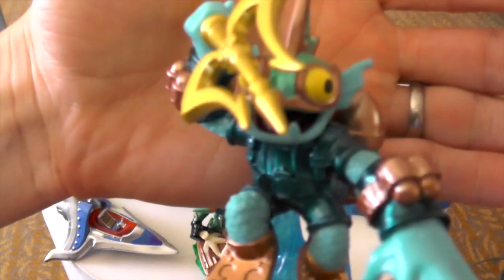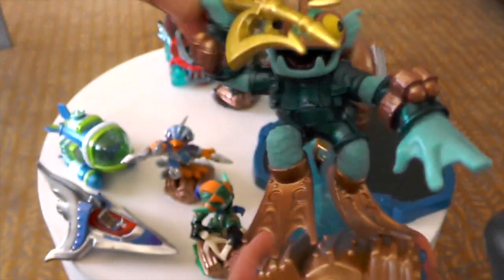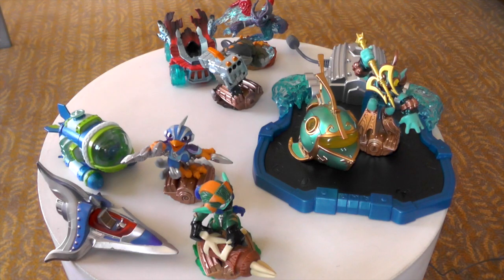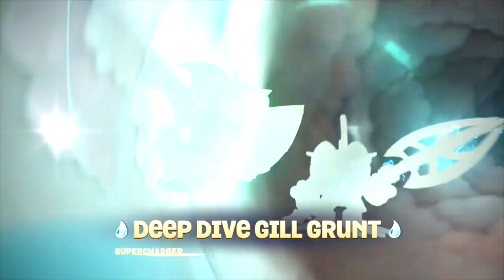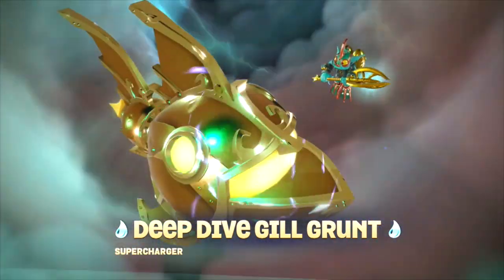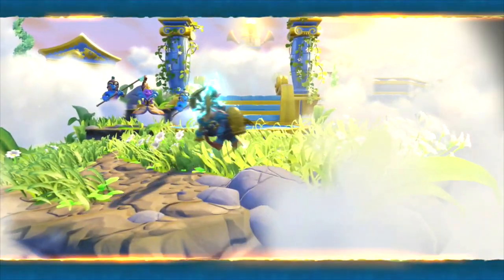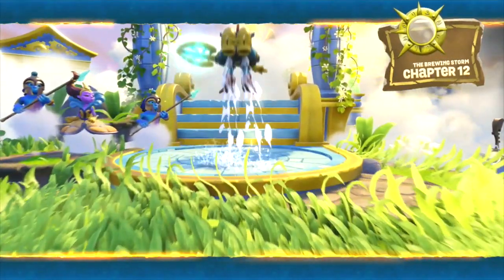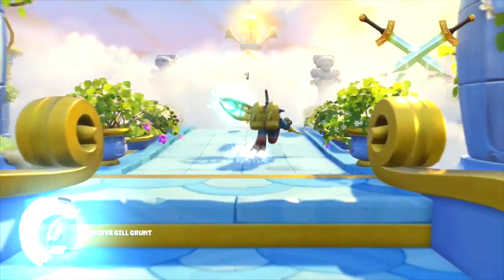What's really exciting about our returning fan favorite characters this year is the fact that we've completely rebuilt these characters from the ground up. Now that Deep Dive Gilgrunt is on, you're going to see the supercharged moment — the color changes on the Reef Ripper to a really cool bronze finish and then it's actually transformed with two really awesome superpowered, supercharged mods.